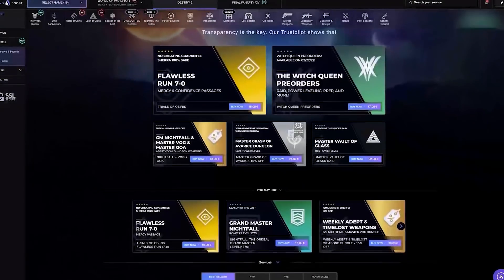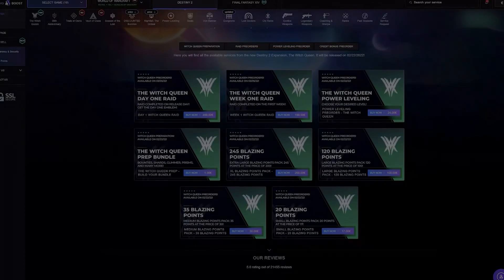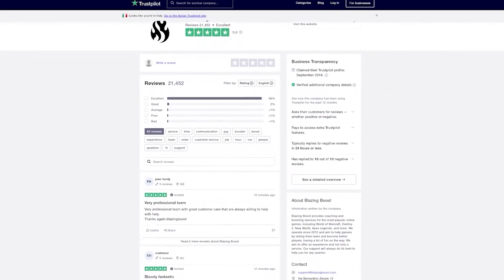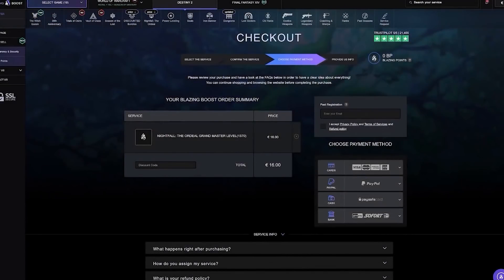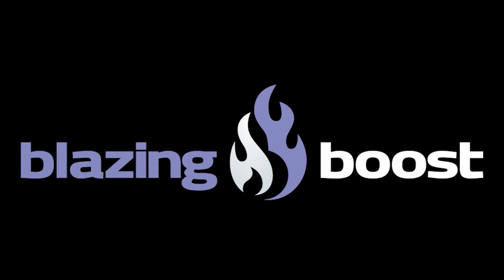I just want to give a massive thank you to the sponsor of today's video, Blazing Boost. If you guys are ever struggling with LFG groups and you really just can't seem to get anything done, Blazing Boost has your back. With over 20,000 five-star reviews, Blazing Boost is easily the most trusted Destiny 2 Sherpa service out there. They offer Sherpas for literally any Destiny activity — whether that's Trials of Osiris, Master Raids, Nightfalls, or even Divinity runs. You can use my code GRAVELY in all caps for a 5% discount at checkout. Huge thanks to Blazing Boost for sponsoring today's video.